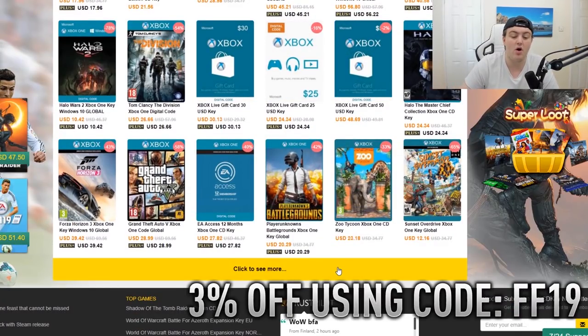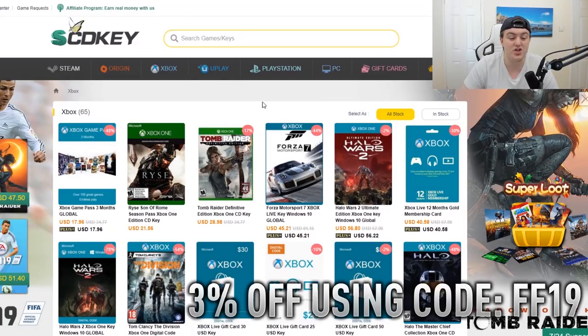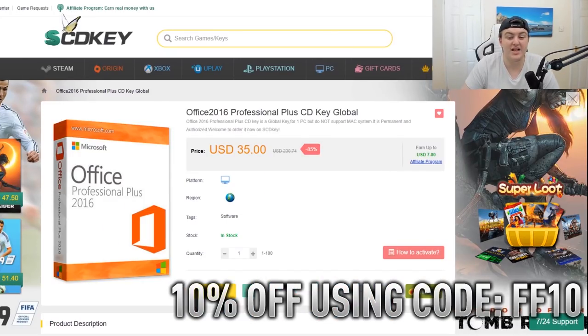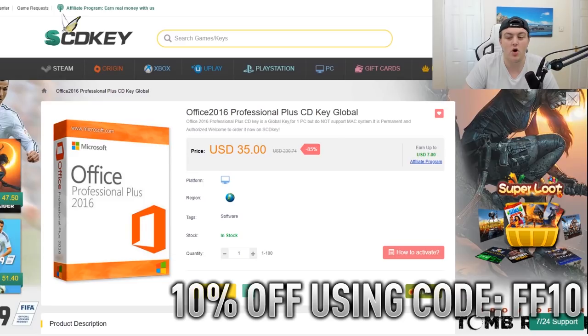Everything you see has a percentage off, then you add another 3% off. It's really easy to navigate through this site and it's actually a really cool site. I've used sites like G2A and CD Keys, and I do like SCD Keys as well. The one thing I think is cool is stuff like Office and Windows — Windows 10 is $14 on this site, a 74% discount. If you use code FF10 you get 10% off Microsoft and PC codes. Microsoft Office Professional Plus, instead of being $230, is $35 minus an extra $3.50, so about $31.50. Pretty good deal.